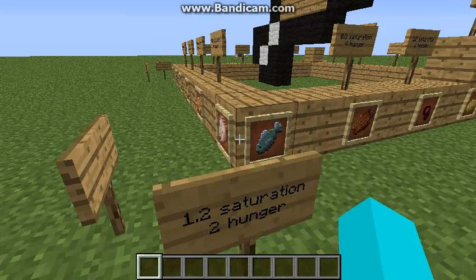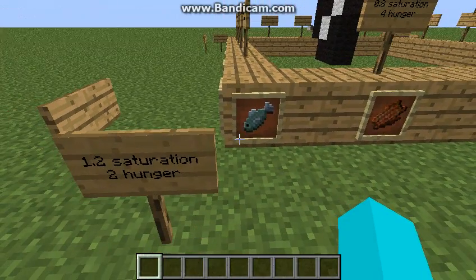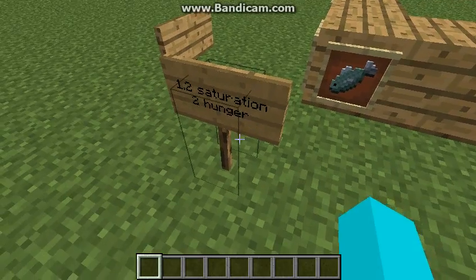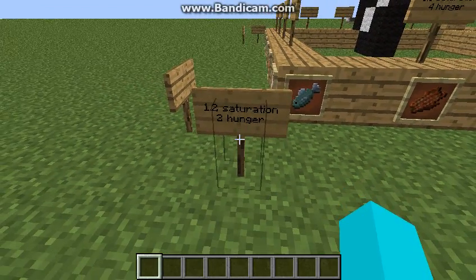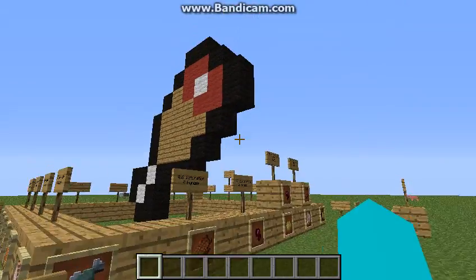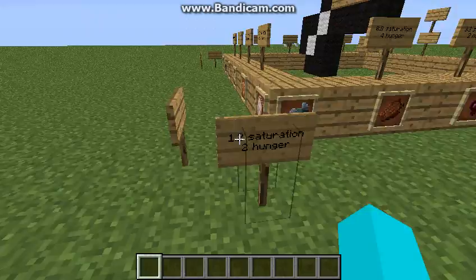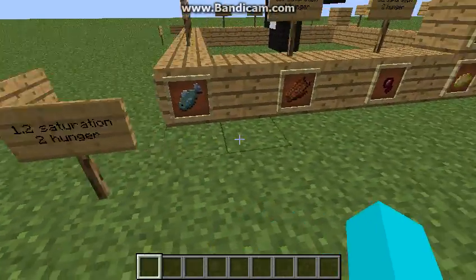The other difference is getting them. Raw fish is obtained from fishing — kind of a mechanic that I don't see a whole lot of people doing in Minecraft, and I can completely understand why. You can put raw fish in a furnace to cook it to get cooked fish, which was in the last part. It's the same as raw chicken: 1.2 saturation, 2 hunger.